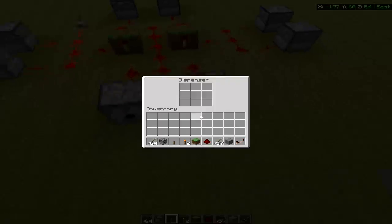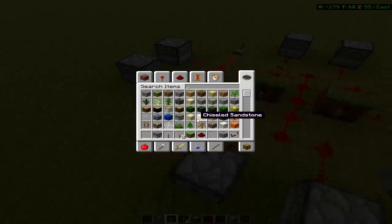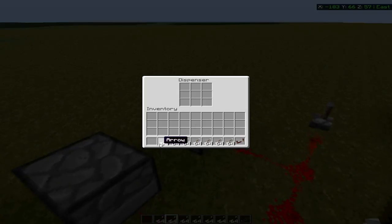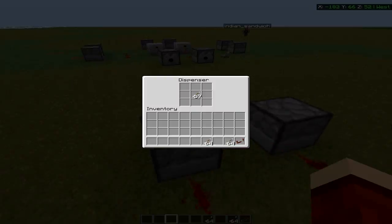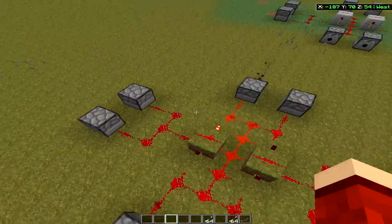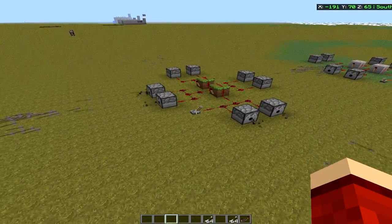And then what you can do is just put, let's say, a stack for each one of them. Alright, let's test this out. So we hit it and you see how this one shoots rapidly, and these ones shoot rapidly — so it's kind of like it goes around in a circle and just does pulses. But that's how you make an automatic turret.